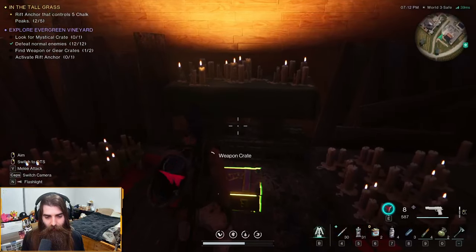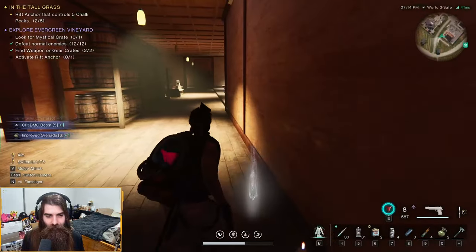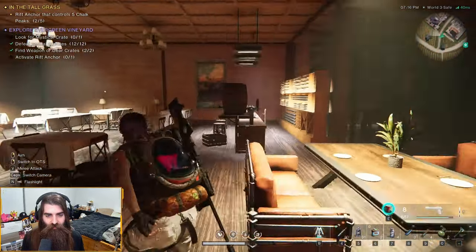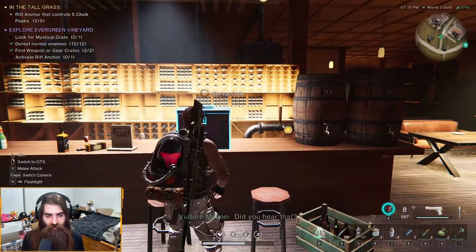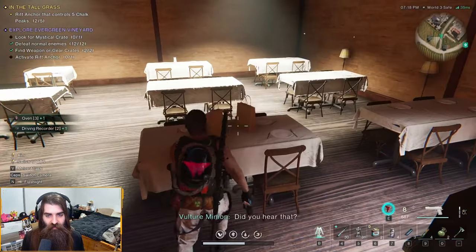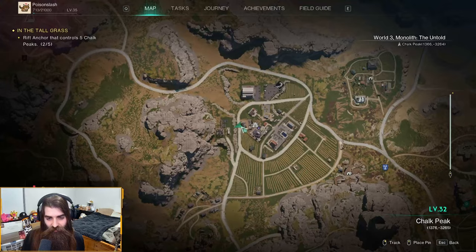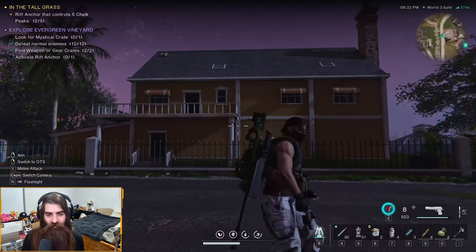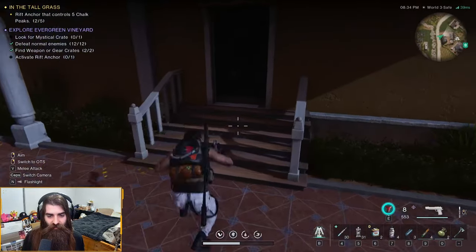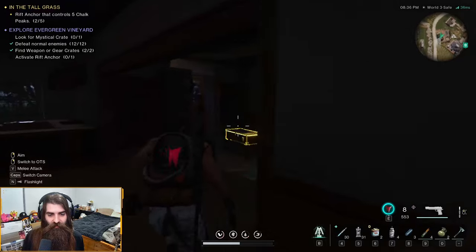There are some handbags on the table to loot as well. For the next weapon crate, you're going to want to go here — there'll be this yellowish looking house. Once you clear out the enemies in the house, the weapon crate is just in this room right here to the right.